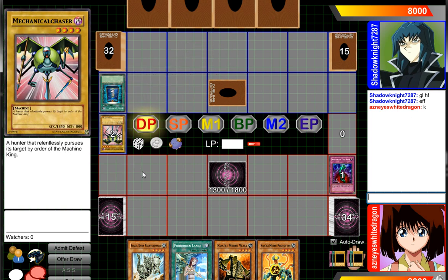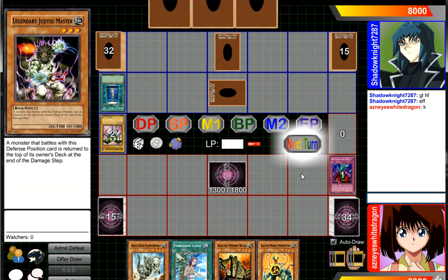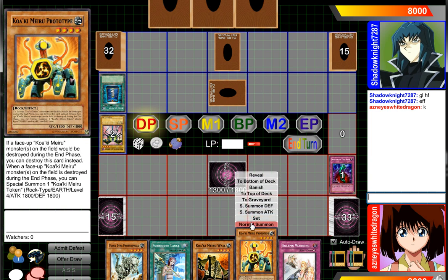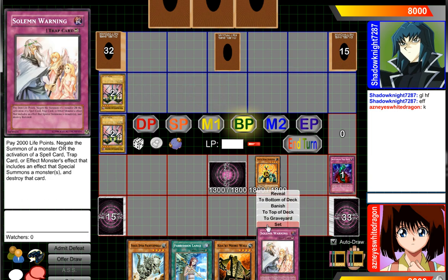It's got 800 defense, so I can definitely run that over next turn. If we can get Kwakimura Prototype to run over for this — because I do not need to reveal for a Prototype. I guess the Book saved him.